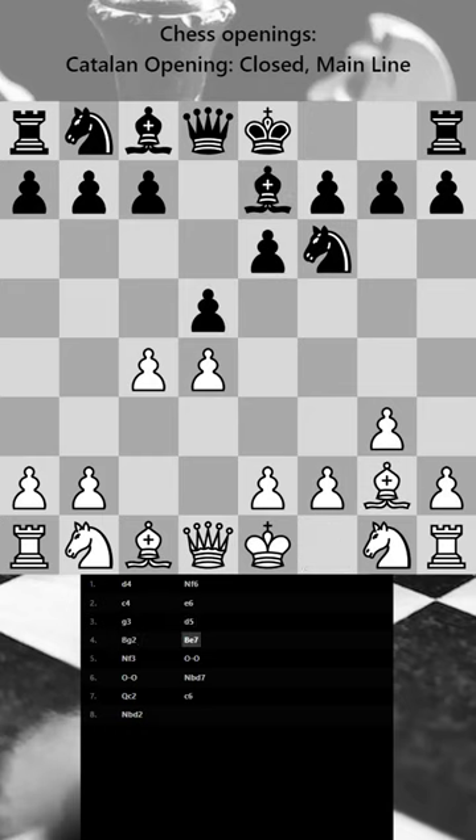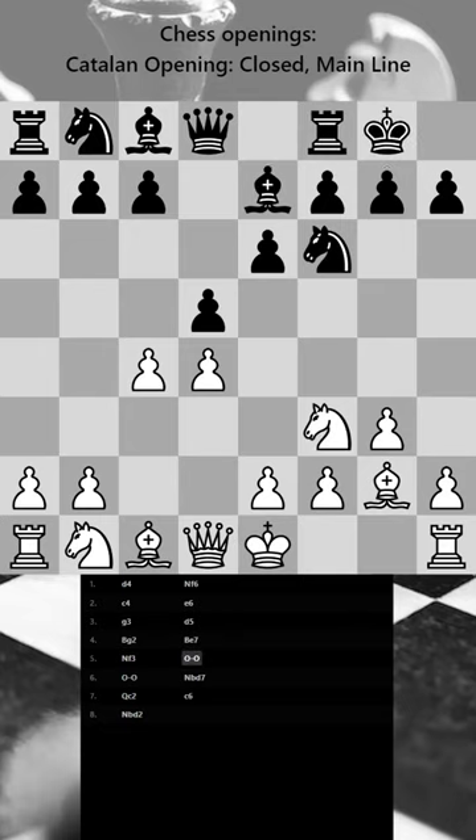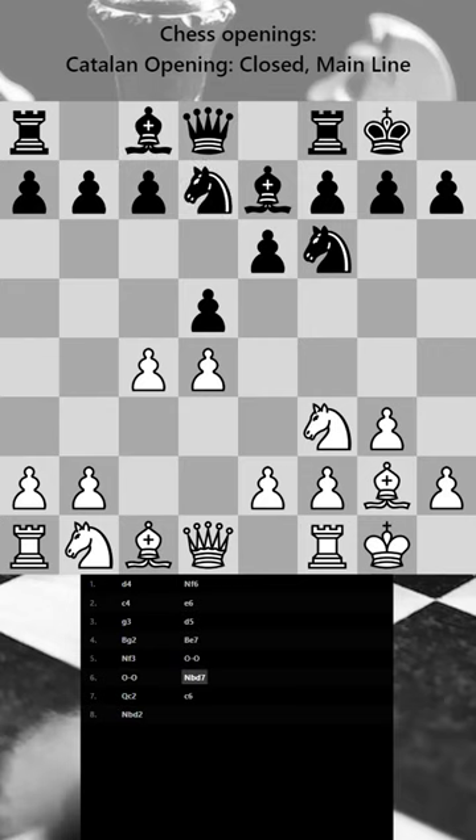White can try to build a pawn center with d4 and c4, while black can try to create outposts with d5 and e6. This flexibility makes it a challenging opening to master, but it also makes it a very rewarding one to play.